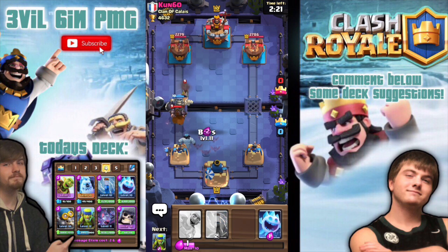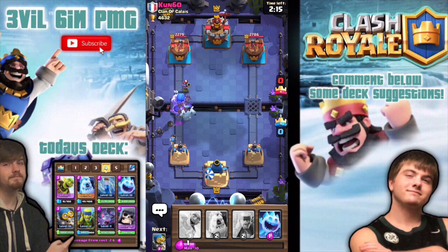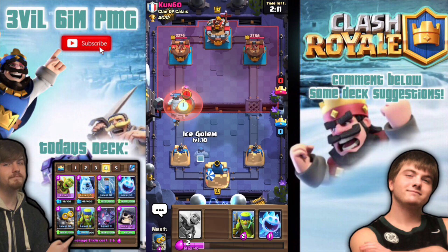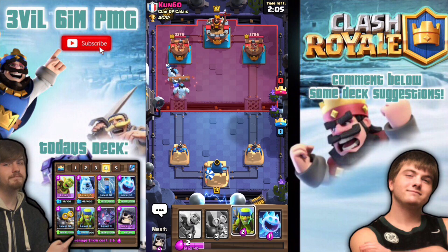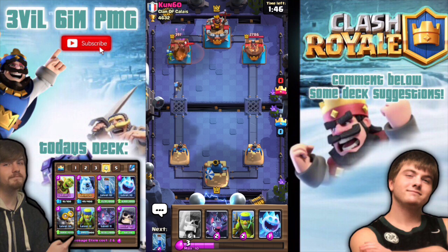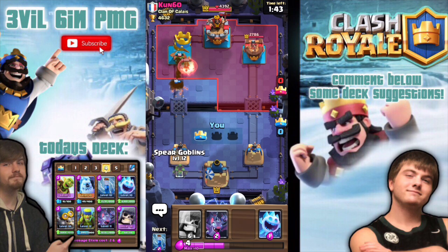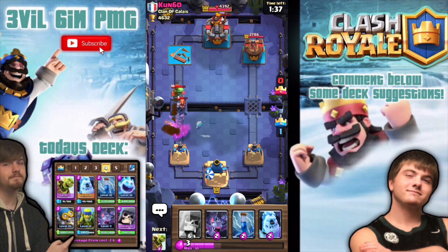We have a giant skeleton right in the middle because we want it to do damage to all of those troops. Even if he dies, he does so much damage — troops around him will die. Unless it's a huge tank like mega knight, but it will at least weaken him. Bomber and goblin barrel right there — boom! This deck is legit the bomb, you guys have to try this out, it's so fun.